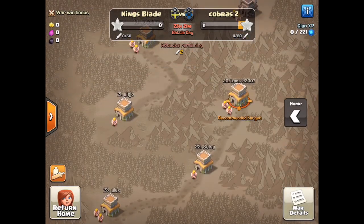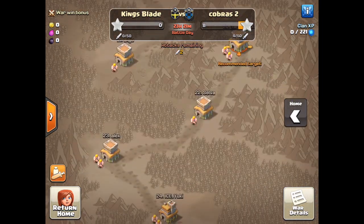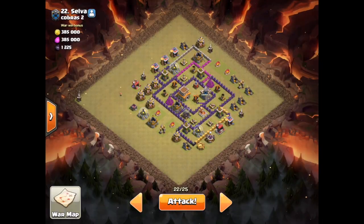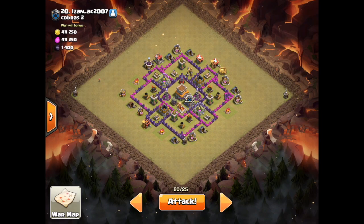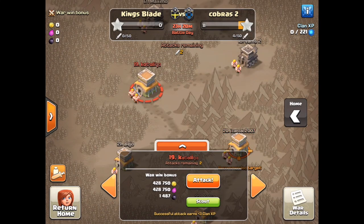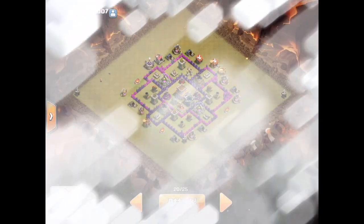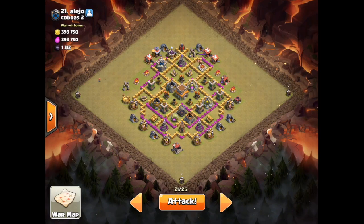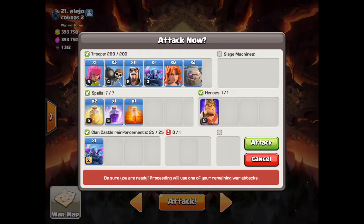Valkyries actually make this attack a lot better, a lot more effective. So today I'll be attacking number 22. So it's the 22 base. All these bases are basically engineered — we got Town Hall 7 bases. This base is a bit more spread out. I think this will be a good demonstration for you guys. So I got three wall breakers, eleven wizards, one PEKKA, eight Valkyries, two golems.